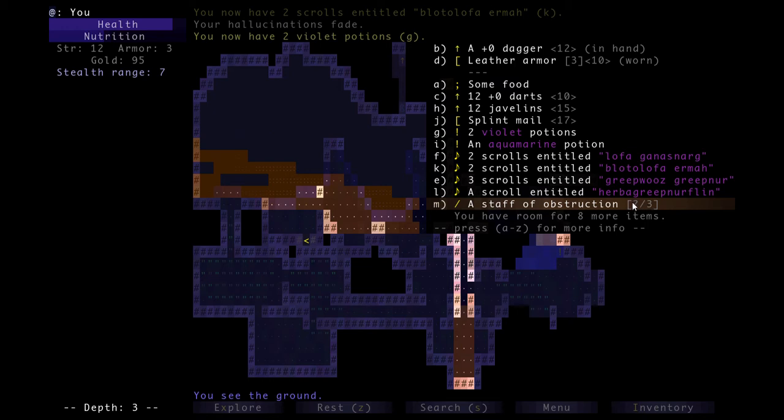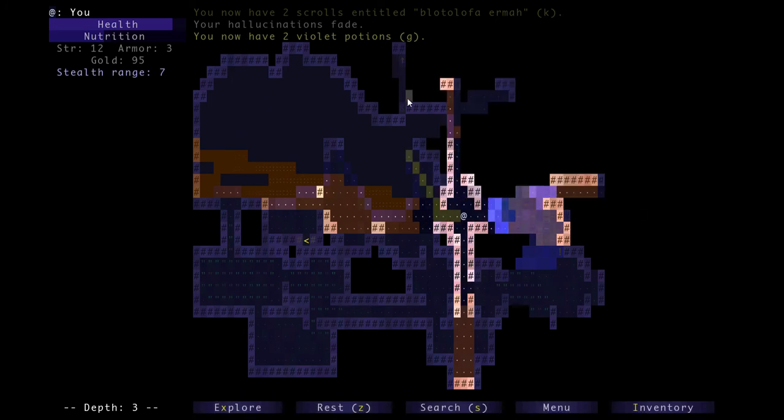Right now we don't know exactly how many charges we have — it's probably zero, maybe one if one has recharged since we last used it. We won't be able to consistently know what it is until we use a scroll of identification on it. With that, let's get over here.